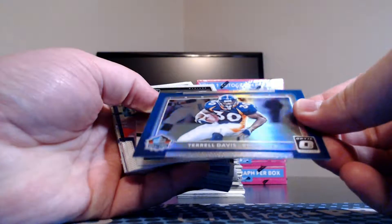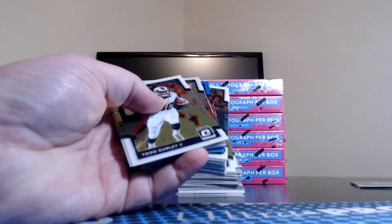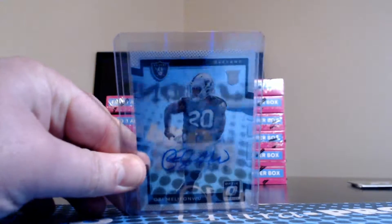Inducted Hall of Famer Terrell Davis. Non-numbered Elijah Hood rookie for the Raiders. Silver Tayvon Austin for the Rams. Rated rookie Chad Hansen for the Jets — I believe that's the fellow we pulled the gold autograph of the other day. Obi Melefonwu is the first autograph up — Raiders, either nine or fourteen dollars. I'd say this is probably a hot box since the sticker autograph is the first one up. That goes to Hugo with the Raiders this round.